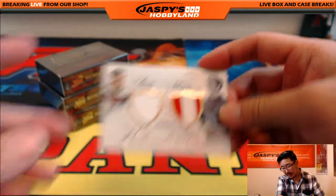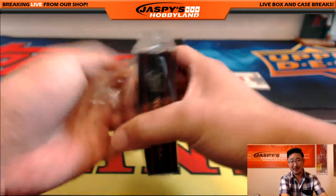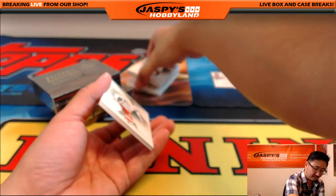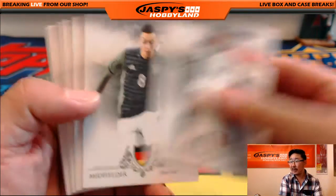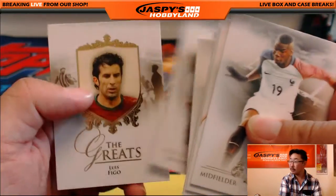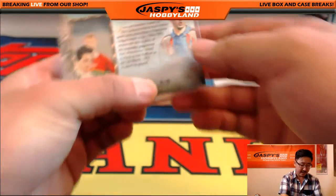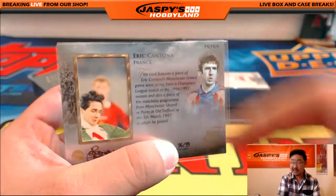Letter P is Doran, Letter F is David K, so that'll be a randomizer at the end. We're saving up all those certifications — there's a wall full of them now, Curtis. There's the auto way back there — Paul Pogba. The relic is Manchester United legend Eric Cantona. Nice relic there — that is 96 out of 99 from a Champions League shirt back in 96-97 and a piece of the match day program.